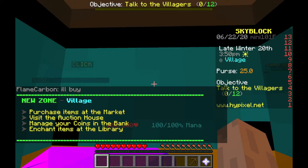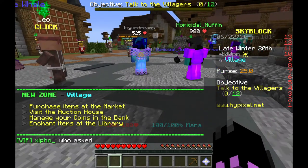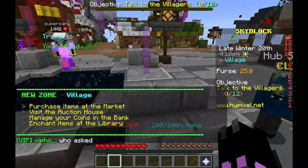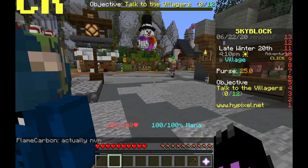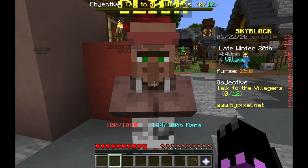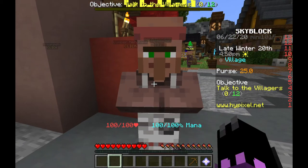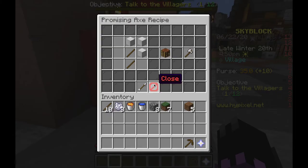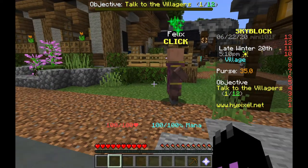New zone! Oh dear, the lag - oh no. Is there any way I can hide everyone? Hub selector. Villagers! Thank goodness. I know how to make an axe, I'm not an idiot. Lumber merchant - just buy stuff.